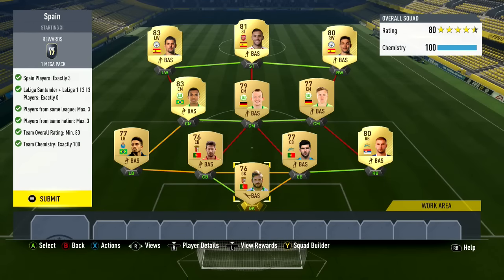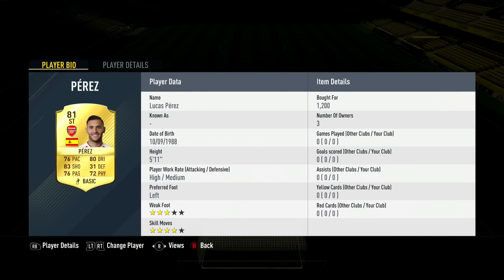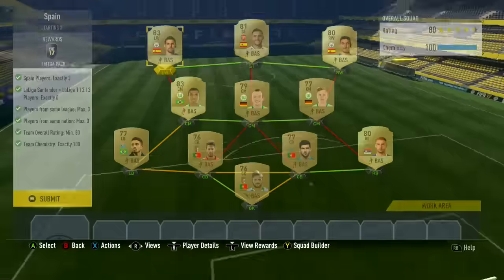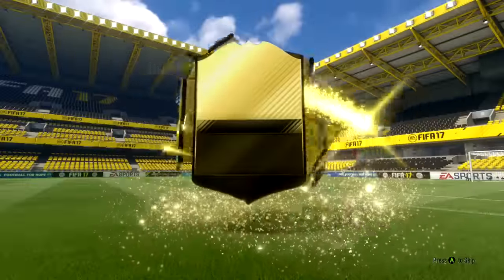We are going to be doing the Spain squad builder challenge - this is I believe the second to last one in the Playing Abroad SBC, which we'll be completing in this episode. That's what gets me a 50k pack and you guys can see this one is very very cheap. You guys can go and copy the same teams I'm using, or check out Footbin to do them cheaply. This actually gets me a 35k pack and it costs me around 8 or 9,000 coins - not too bad at all.